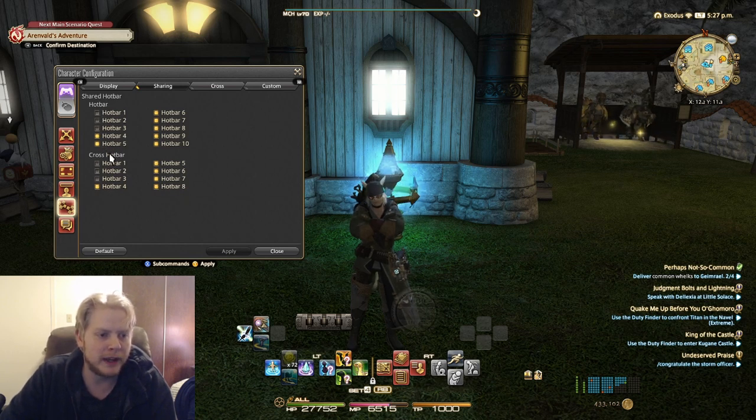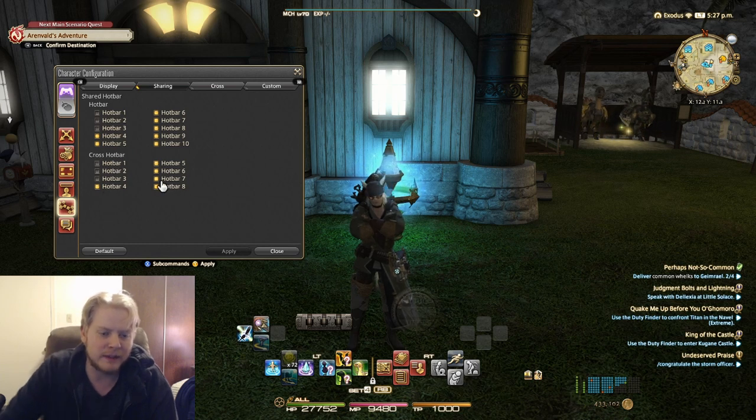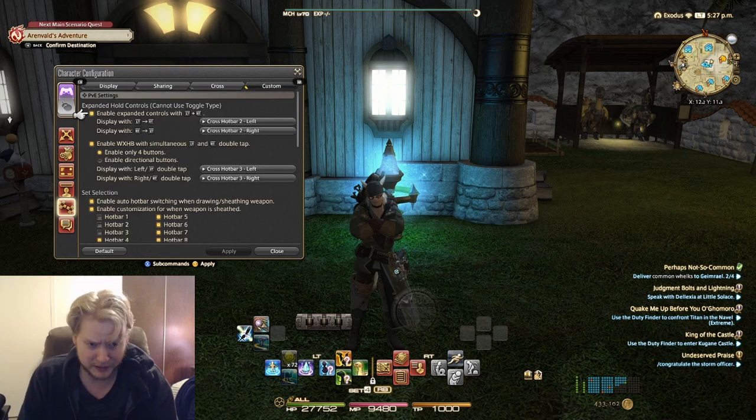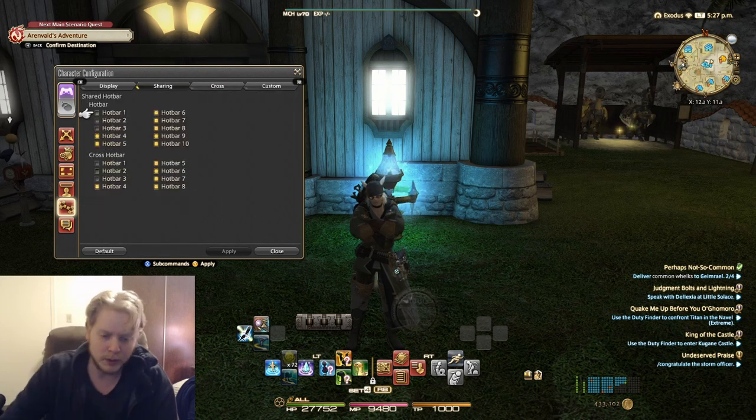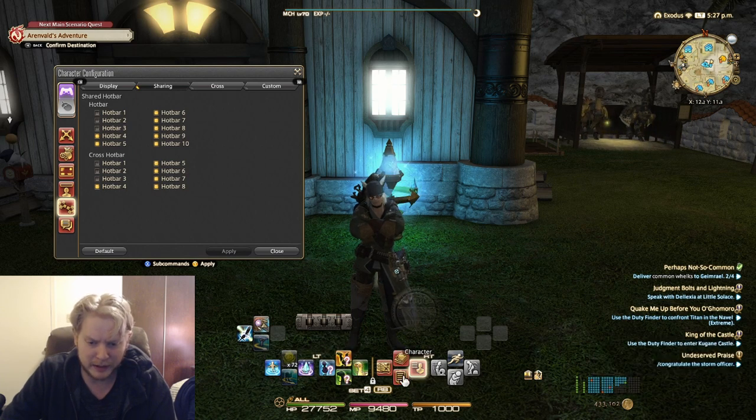When you have a gamepad, you're going to want to be using the cross hotbars. The line hotbars are for PC. So you'll want to mess with the cross hotbars. The same concept applies — the first three I always have as not shared, so I can set those up for each particular class. Then bars 4, 5, 6, 7, and 8 I have as shared. Bar 4 is just basics — always the same: my teleport, my return, my mounts, some logs, my character, and sprint.